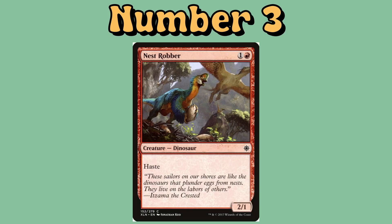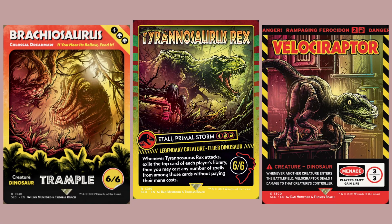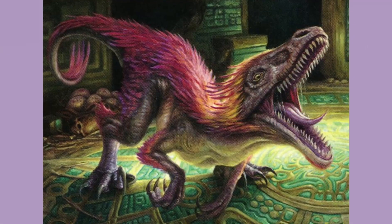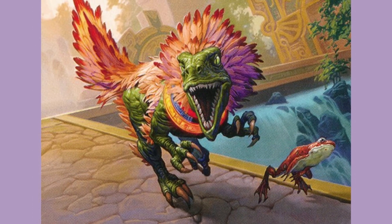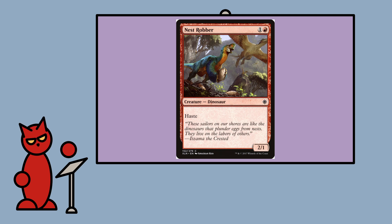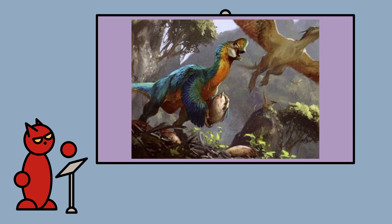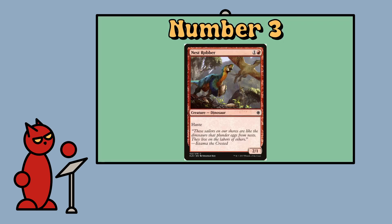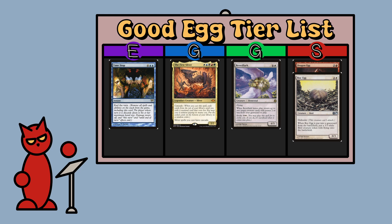Number 3: Nest Robber, a 2 mana 2-1 from Ixalan. It's got the dinosaur subtype, and as most dinosaurs on Ixalan, it shakes off that Jurassic Park imagery by being feathered. After all, dinosaurs evolved into birds, and there's plenty of evidence to suggest that a lot of them would have looked more avian than reptilian on sight. It's been suggested that larger dinosaurs like the T-Rex probably didn't have feathers due to their size, but our little nest robber has the perfectly appropriate plumage of a parrot. Look at these goofy little hands clutching what he's stolen, mouth agape as he stares at the larger creature soaring overhead as it returns to its nest. He's number 3 on this list because I love him, but is he a good egg? No — in fact he's an egg thief. E tier.